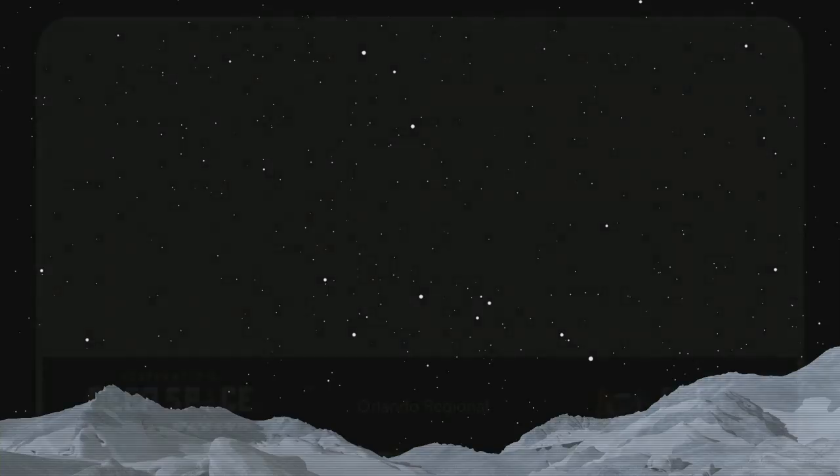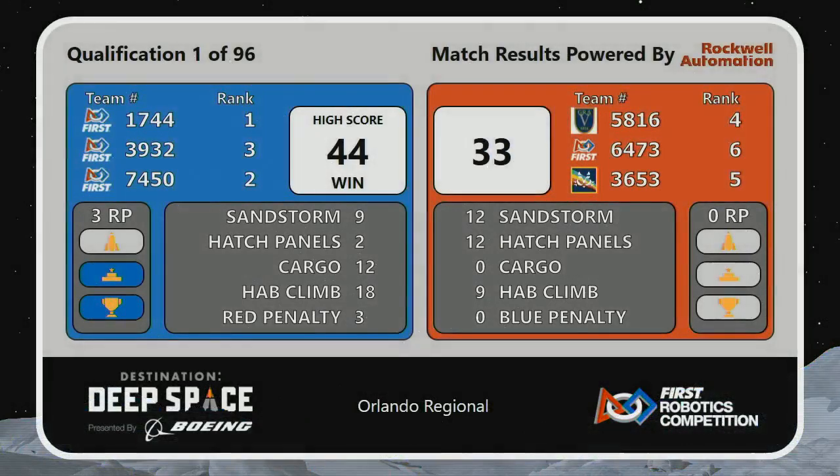The Blue Alliance takes the win, winning by a score of 44 to 33. Blue Alliance scored 18 points worth of HAB climb — you need a minimum of 15 to earn that extra ranking point. So Blue Alliance earns two ranking points for the win.